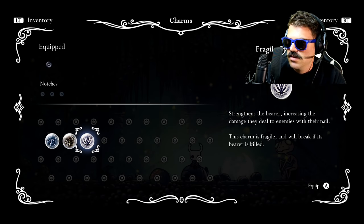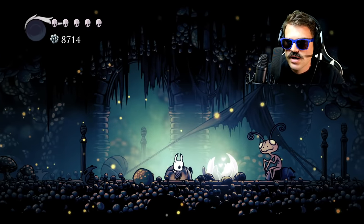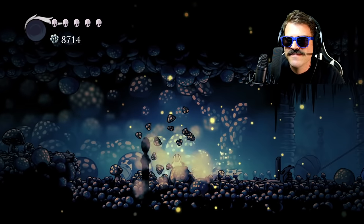So now when we come over here to the bench, we can go ahead and equip a charm. Let's say we want Fragile Strength — there we go, now we have the strength.